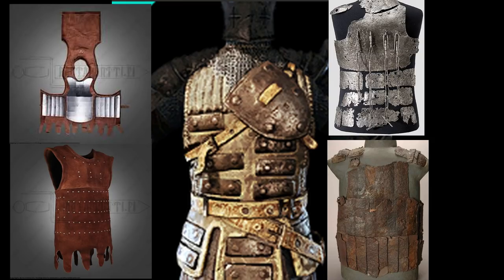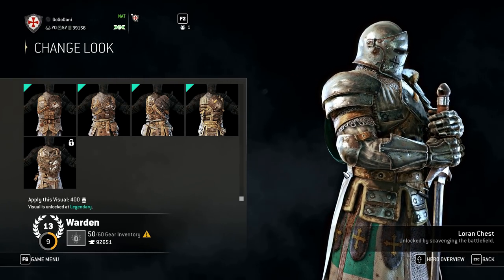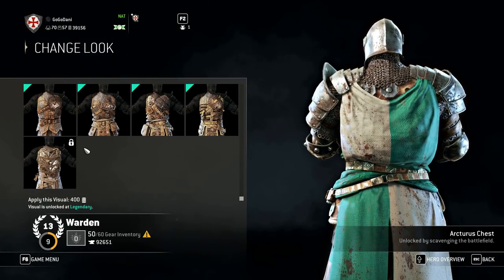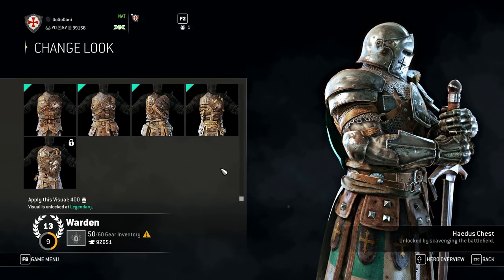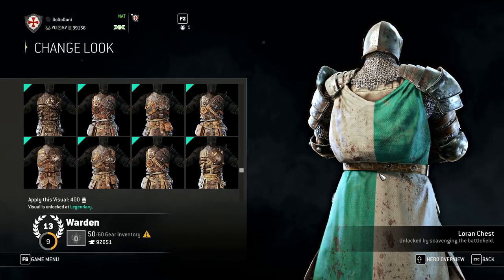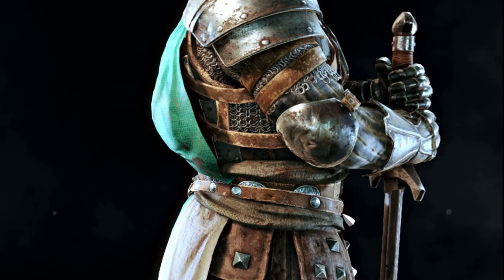Everything looks worn as usual, and we can see the chainmail coif sitting on his collarbone with no other mail on his chest. Looking at the back, his belt has little metal circles called mounts, which were popular for adorning belts and showing one could afford nice articulated metal on leather. My question is why is he missing one on almost all of his belts? I get he's supposed to look battle-worn, but does every piece of armor need to look battle-worn?